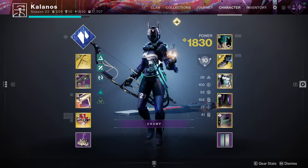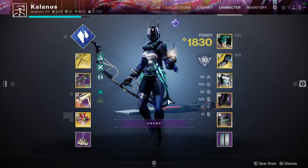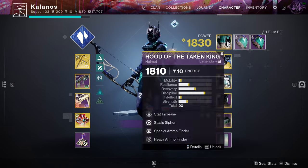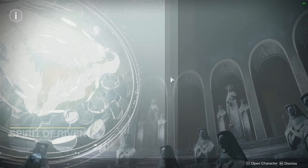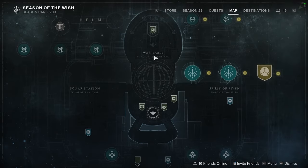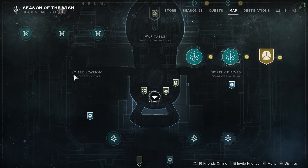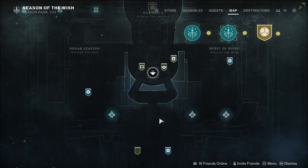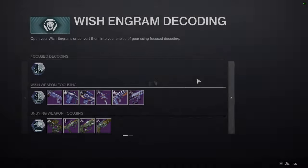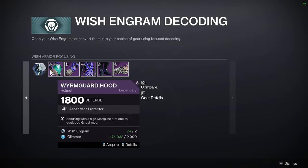There's a way you can min-max here — there are people that can hit triple or even quadruple 100 stats, which is crazy. Basically just keep throwing engrams out here to get as much armor as possible. You can do this from any of the seasonal vendors in the Helm: the War Table for Season of Defiant, the Season of the Deep one, and Season of the Witch down below.